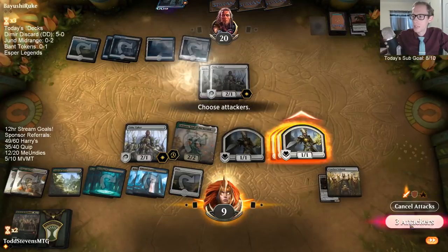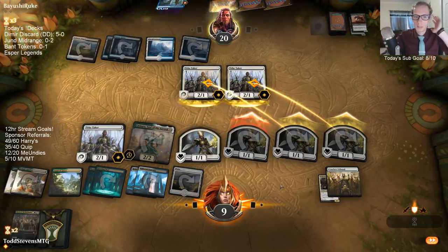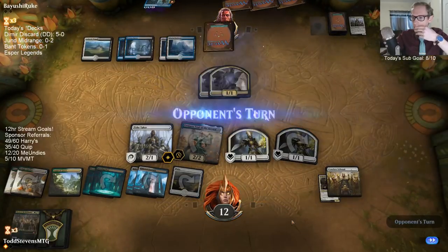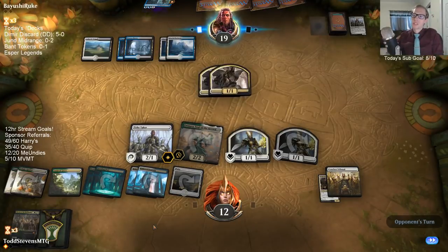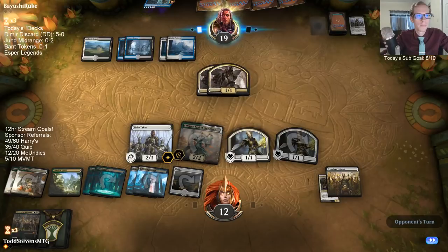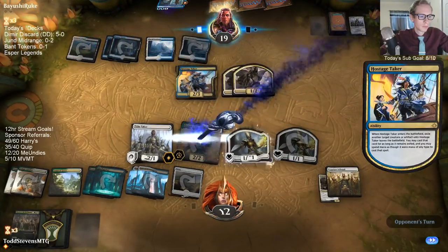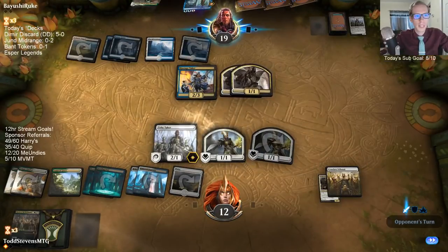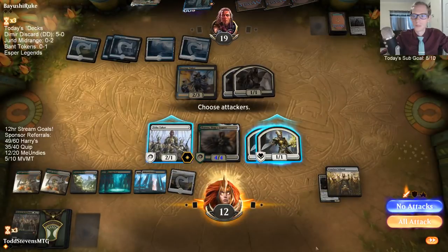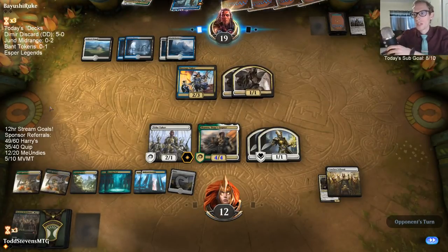Let's get that thing out of here and get some attacking in. If they want to block with their Tithe Takers and get some 1/1s, that's okay. We're not in the worst position anymore, though. We can't really beat another Seraph of the Scales. Maybe we'll draw Trostani — we have three Trostani.